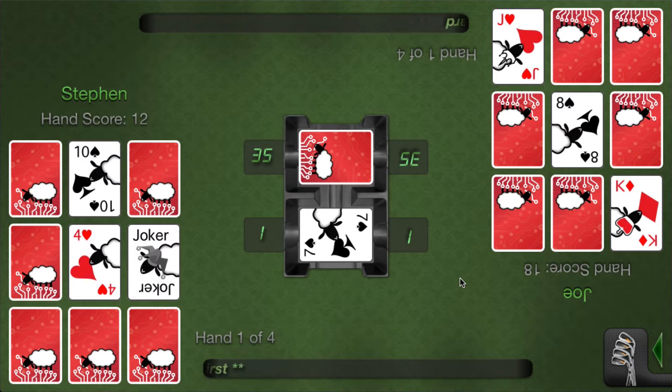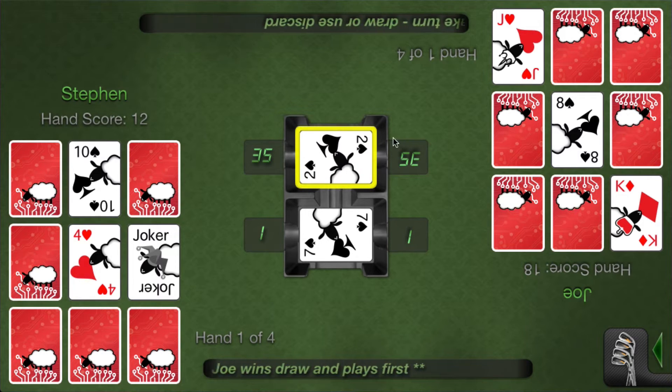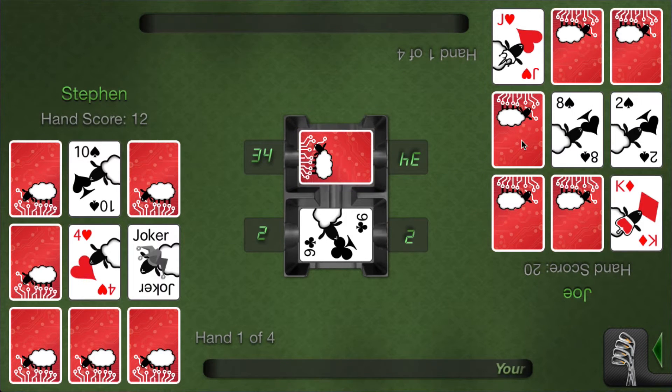This new version now randomly chooses who plays the very first hand of the group of hands, and then we alternate with each hand. Joe won the draw and Joe's going to play first. He looks at the seven, has no use for it, so he turns up a stock card, likes the two, then turns up another card — that doesn't match — so he uses the lower point card and keeps it.